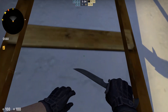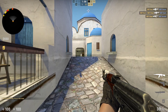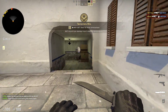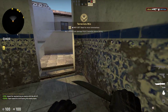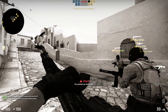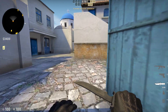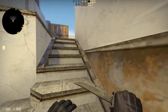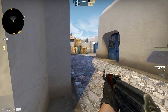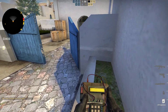Let's see if I can climb — you cannot climb. So the A site is on a building. Let's check the B site. You basically have this main area that you can choose to go through, or you can directly go here, and the B site will be outside, which is really neat.